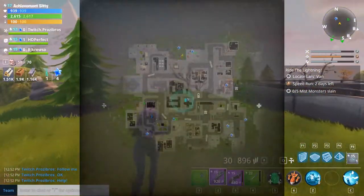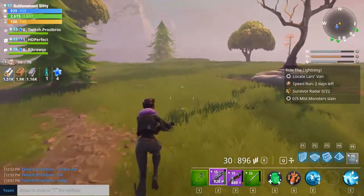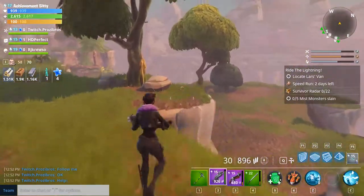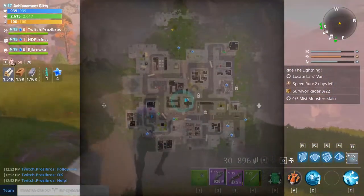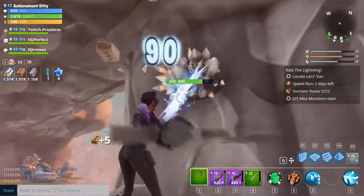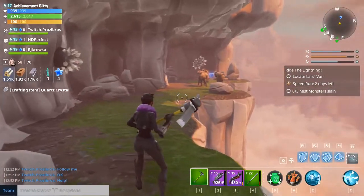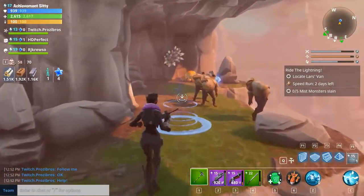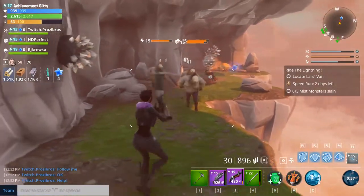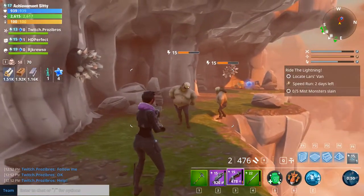Let me pull up the map. The more of the map you discover, the more of that bonus reward you get at the end. I had a pop-up saying 50% was explored, so I'm going to help explore some more over here while mining resources. Here's the other gadget this character has — a shock tower. It's pretty useful, though not as useful as the bear.